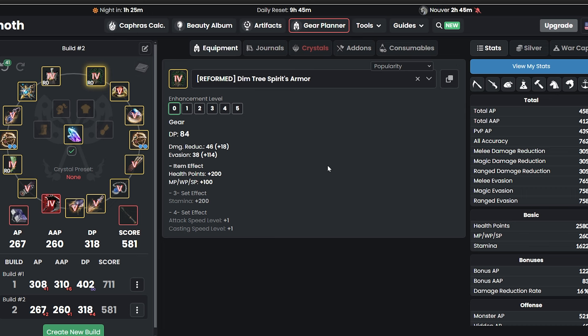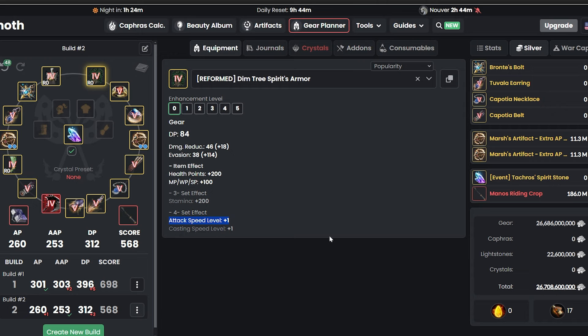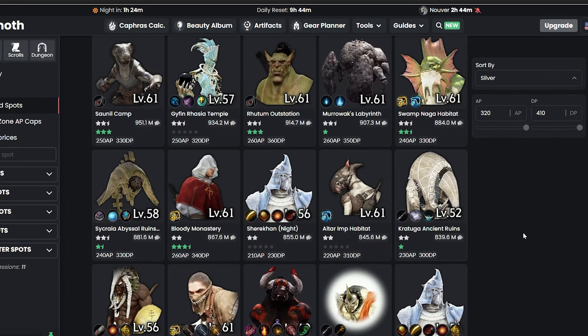With all this free stuff, it costs about 27 bill but it's basically free. You can get up to 260 AP, 253 for Awakening, and 312 DP — not a bad start. With this AP and DP, you can start grinding at Kratuga Ancient Runes, a really good place to get artifacts and make good money — about 840 mil every one hour. Or you can grind at IMS and other locations for Red Potions and NP Potions. I recommend grinding at Red Locations to get Red Pots and NP Pots while making easy money.